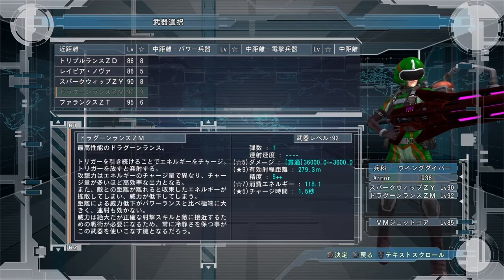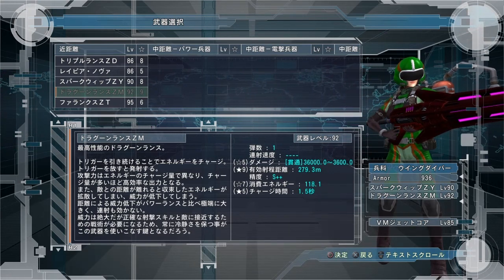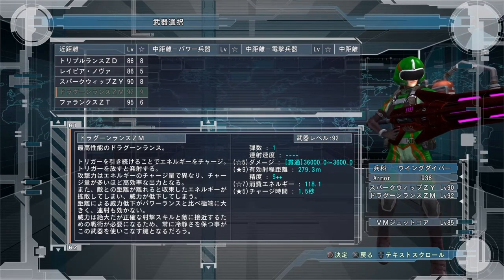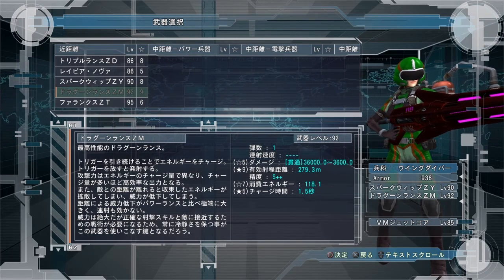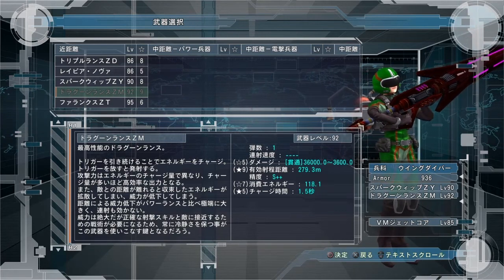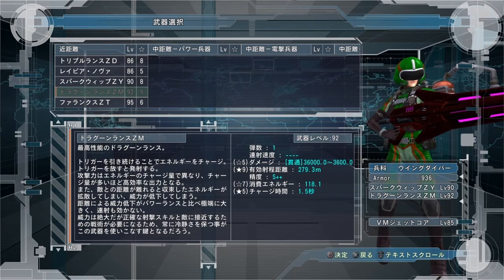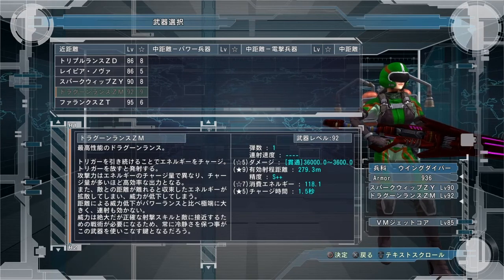The next one on the list is the level 92 Dragonlance ZM. As you can see it's a lance — it has one shot in it currently, but I don't know what the max is. It does 36,000 damage. I don't fully understand the damage layout, so if anybody knows just leave it in the comments. I don't know what '36,000 tilde 3600' means — I'm assuming at the furthest distance it does 3,600 damage and at the closest distance it does 36,000, but that's my guess.